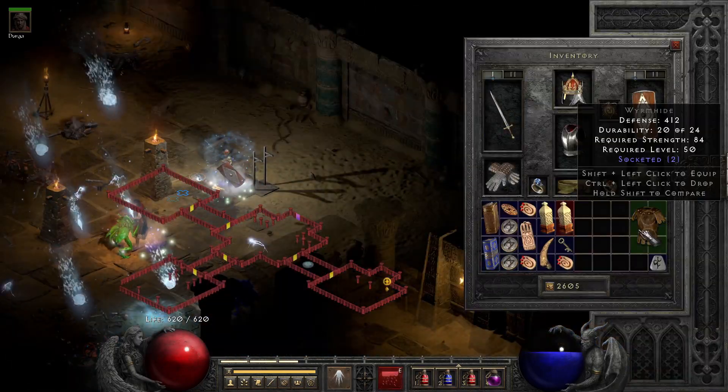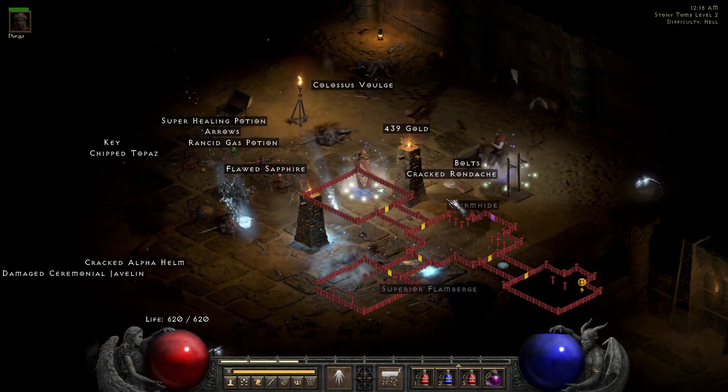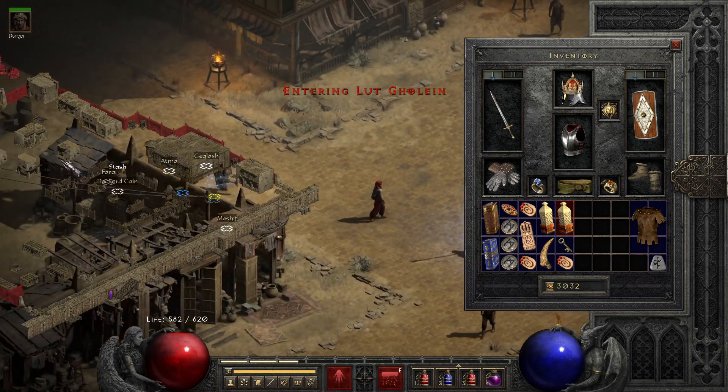I want to show you how I upgraded my stealth runeword. I found a wormhide with only two sockets. I wasn't sure what to do with it, so I threw it away.